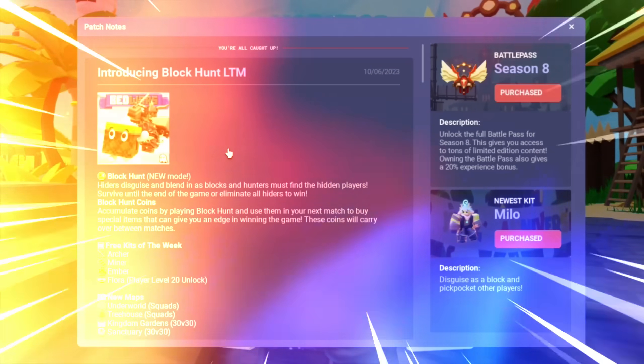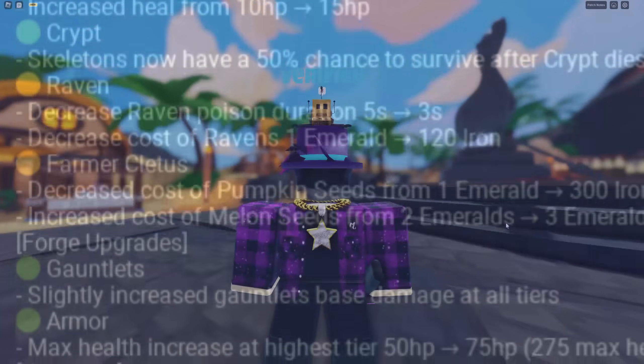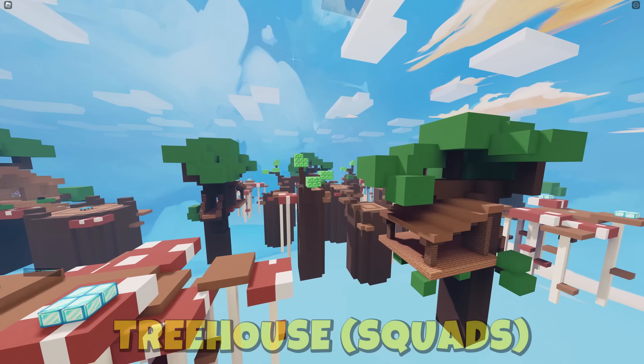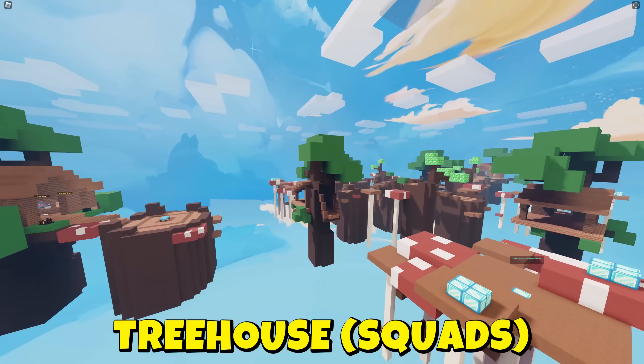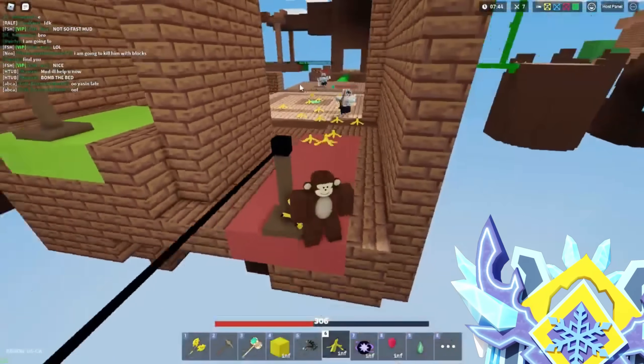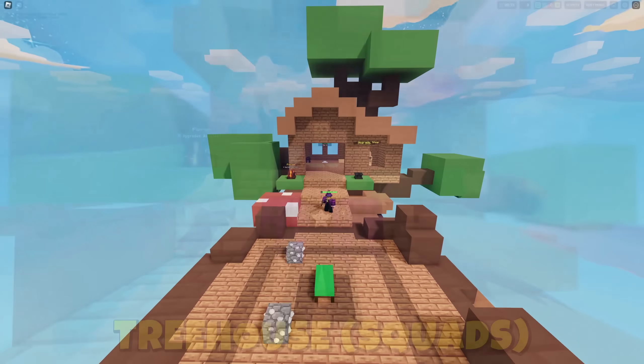As usual, there are so many new things in this update. Let's go over every single thing that was added, starting first with four brand new maps. The first map is called Treehouse — it can only be found on squads. Back during Season 3, there was a Treehouse map in the game. That map had zip lines. This is kind of like a new version of the map.